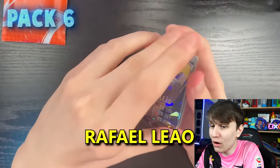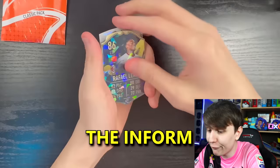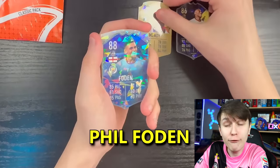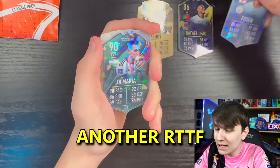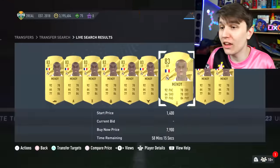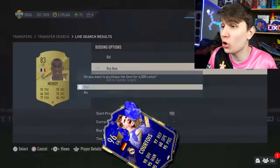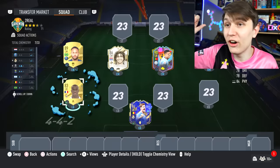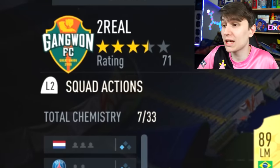We've got Rafael Liao 86, the informed variant. We get Mendy — the rat himself. Phil Foden, another road to the final. De Maria. And we finish with Silva. Thank God we got Mendy — we can get some chemistry on the Courtois. At 6,000 coins, I am more than happy to pay that to help me get the chemistry, and his card's OP. With my first defender in, we've got it up to seven now, meaning we can maybe play the Courtois.